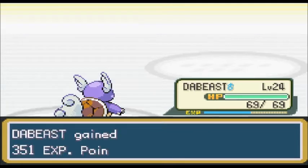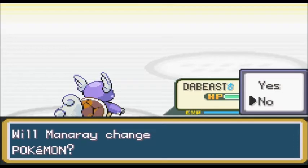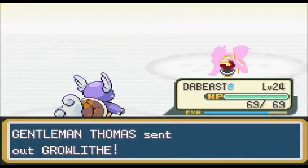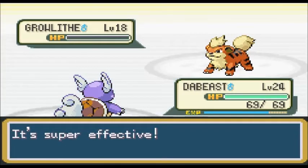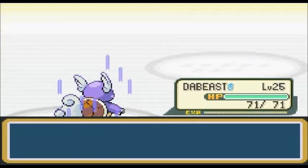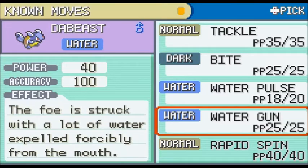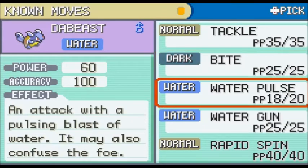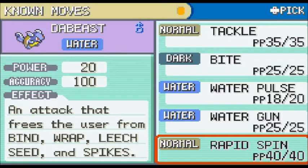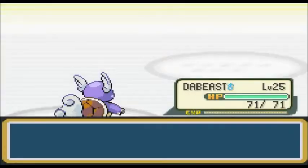'Gentleman Thomas would like to battle!' Oh, a Growlithe — I don't want to kill this guy but I have to survive. Anyone who watches my Minecraft videos knows my actual Minecraft skin is a Growlithe with a headset, and that's why I love Growlithe — Growlithes are awesome. Rapid Spin — super effective. Get rid of it.